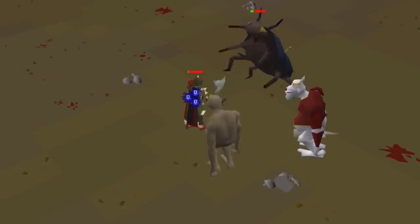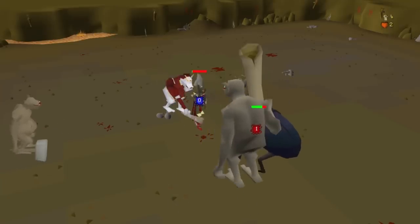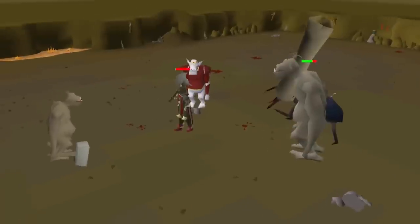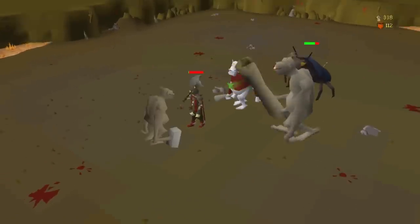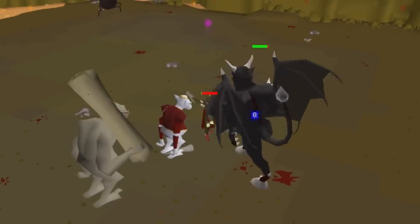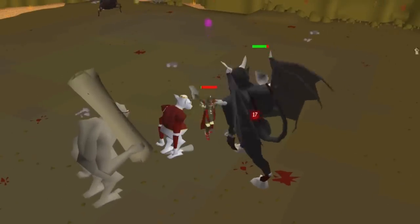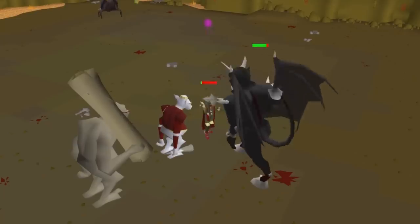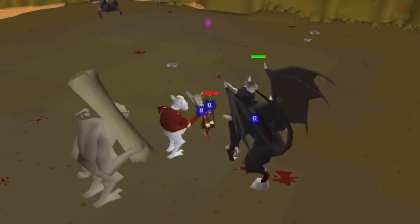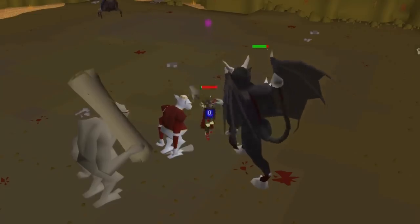A range of monsters in the Nightmare Zone can be counted towards your slayer task. Dad, Arg, and the Ice Troll King are all considered trolls on a troll slayer task, and you can take advantage of absorptions and overloads to AFK a complete task here. The Black Demon from the Grand Tree counts as a Black Demon task, the Corrupt Lizardman counts as a Lizardman, Elvarg counts as a Green Dragon, and the Giant Scarab from Contact counts as a Scabarite task.